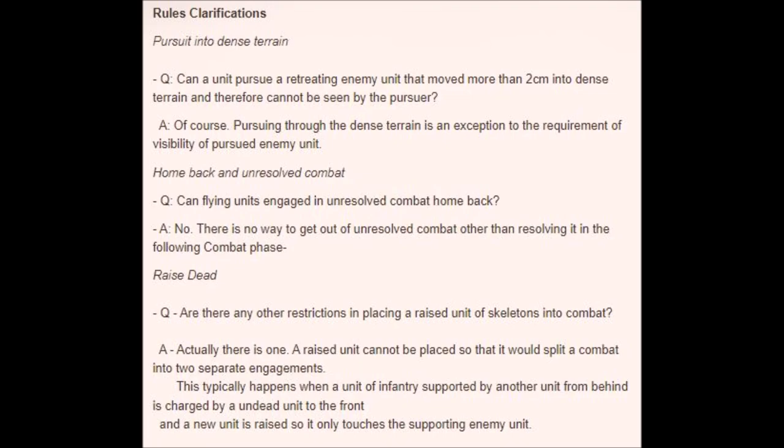The first question concerns units retreating into woodland. Woodland terrain restricts the line of sight of units to 2cm. Units are not normally allowed to pursue an enemy they cannot see. So what happens when an enemy unit retreats more than 2cm into woods — can it be pursued? The answer is yes, as the inference is that a pursuing unit will not stand idly by while its opponent disappears amongst the trees; it will be actively chasing them.